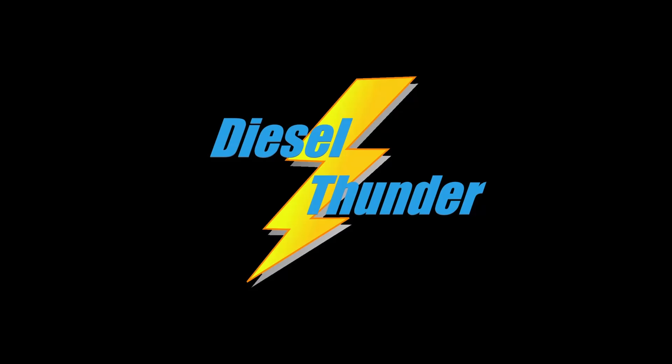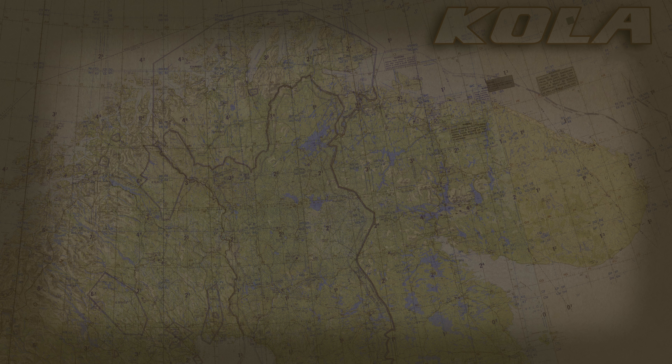It is not the largest map as far as dimensions go. Based on what they've published, it is 1,400 kilometers east to west and 1,000 kilometers north to south. What that translates to is 756 nautical miles east to west and 540 nautical miles north to south. The Kola Peninsula map is not the largest as far as flyable area.